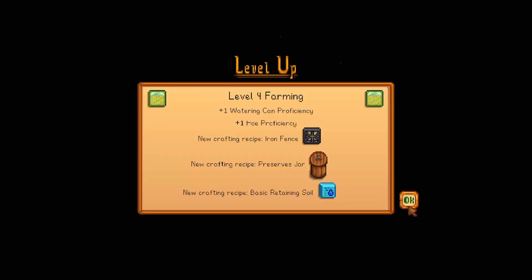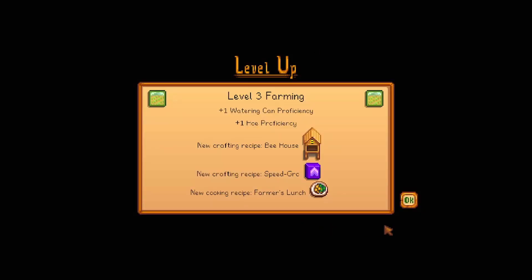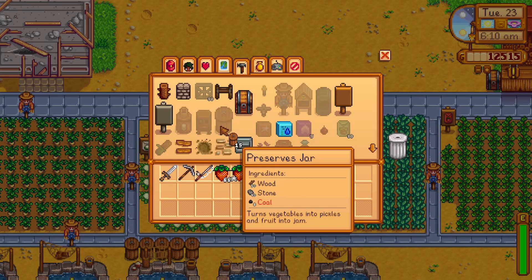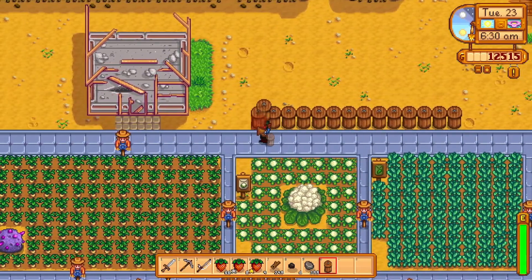One of those machines is the preserve jar, which is available when you level up to level 4 farming. Every time you level up, something will unlock, and this is important depending on the skill you want to improve. Preserve jars are highly suggested for those who find themselves selling crops often and want another way of increasing their value beyond just crop quality.